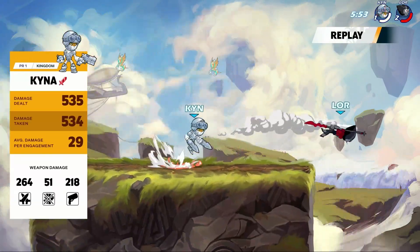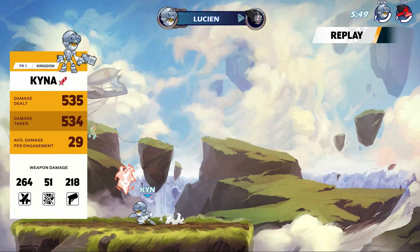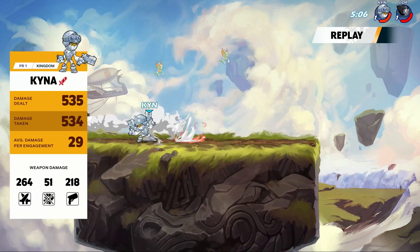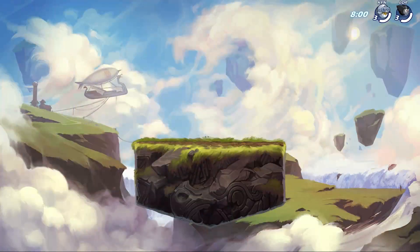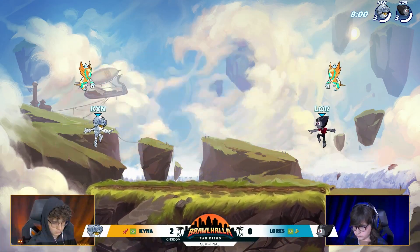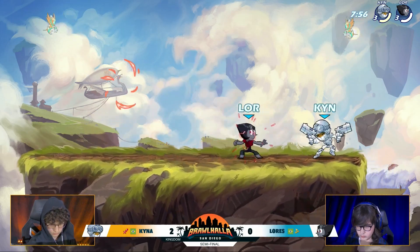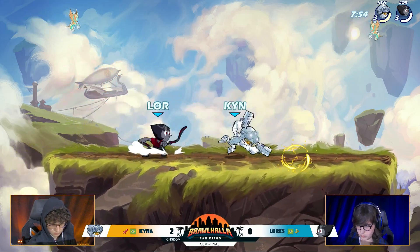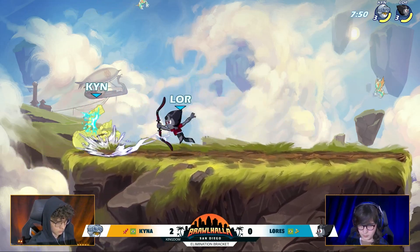But today? Today the K in Kaina stands for closer — well, that's not how you spell close — but he is definitely closing out those stocks. There was a one-damage difference, but the health difference in those final stocks was significantly in favor of Kaina.